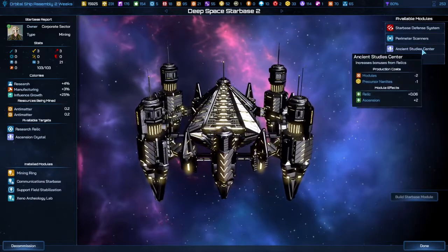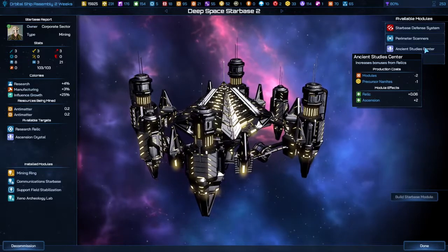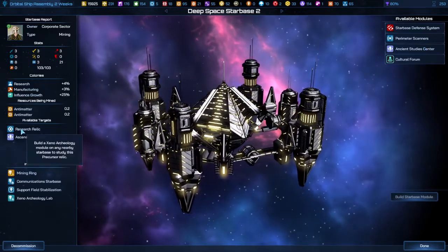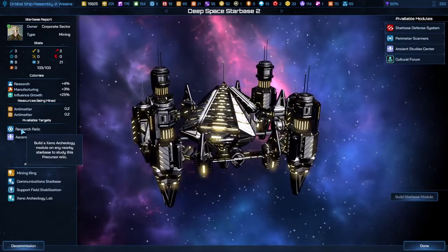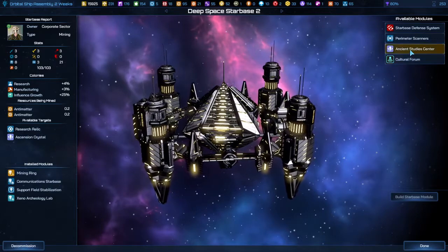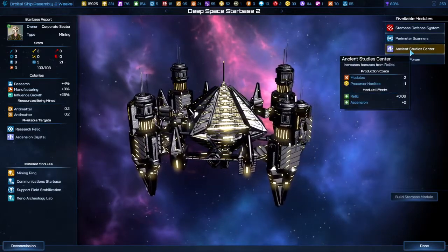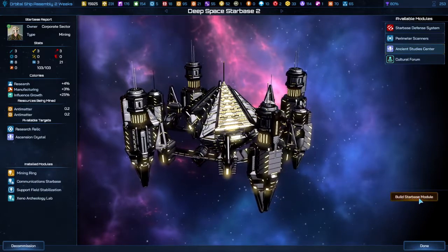You can add to the amount of benefit that you get from your Precursor Relics. Just for having the Archaeology Lab, I'll get a 5% boost. But if I build the Ancient Studies Center, that adds another 6%, bringing it up to an 11% boost.